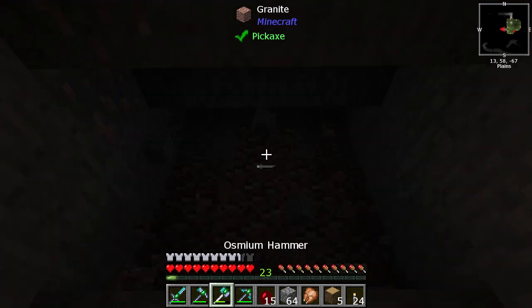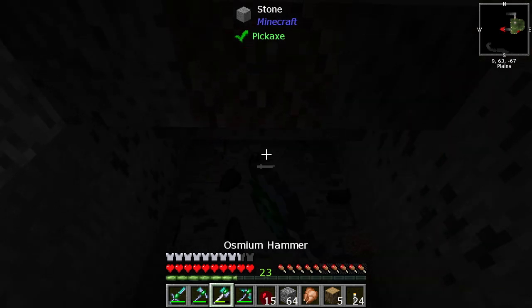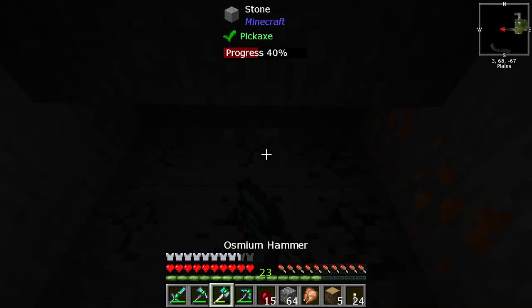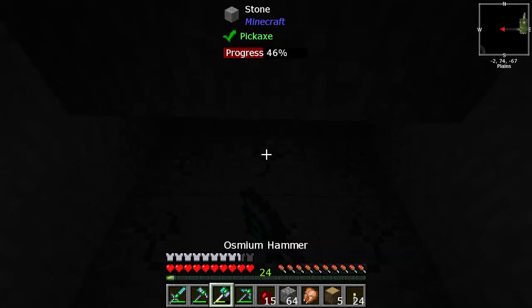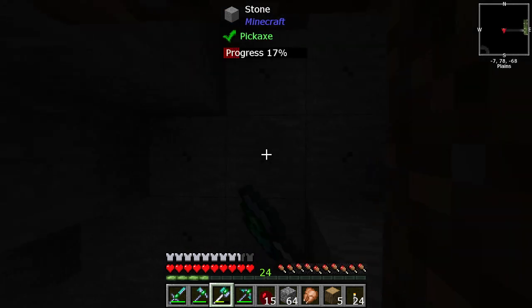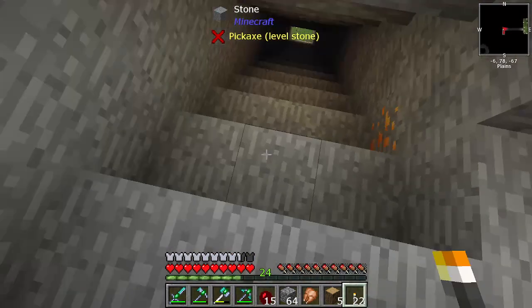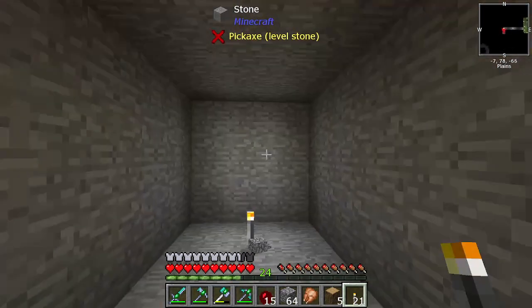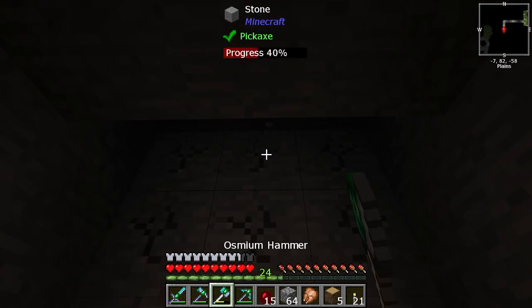Continuing our pursuit up the ziggurat, we are at level 94, 95, 96... now we're in the 90s so we've got quite an ascent to climb. It's great having these tools now that we've invested the time and created them — it's making the work a lot easier and quicker. We'll just light this area up to stop the mobs from spawning in. Moving on up!